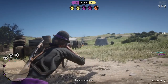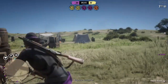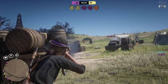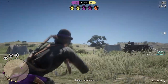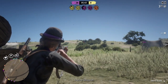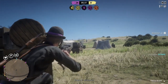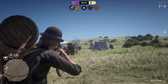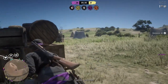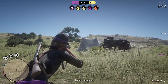Tip number one is your gun. The gun you're using is kind of important. I usually run the varmint rifle and the pump shotgun — the pump shotgun is just a monster up close and you can one-shot people if you hit your shot. The reason I use the varmint rifle is because it's the most accurate rifle in the game. A lot of people don't use the varmint rifle because the damage is really bad.